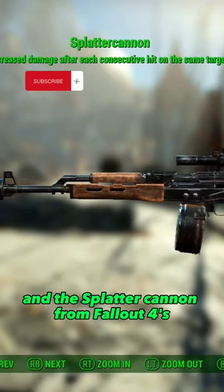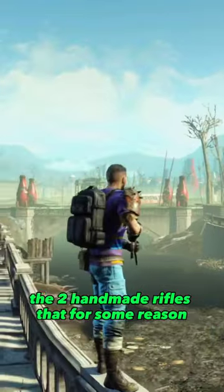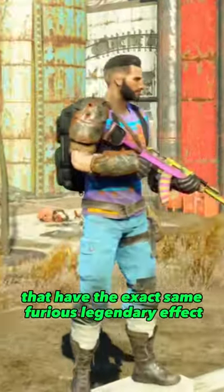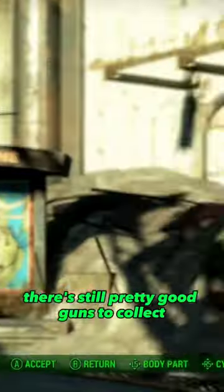It's the Problem Solver and the Splatter Cannon from Fallout 4's Nuka World DLC — the two handmade rifles that, for some reason, can be acquired within the same DLC, within the same town, and have the exact same Furious Legendary effect. As confusing as that may be, they're still pretty good guns to collect.